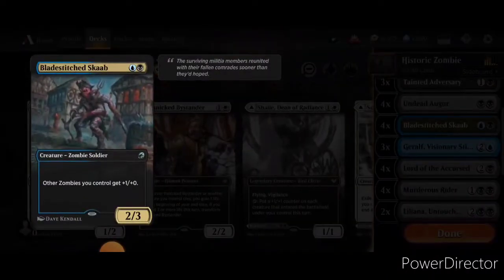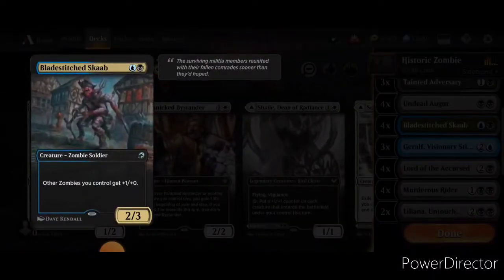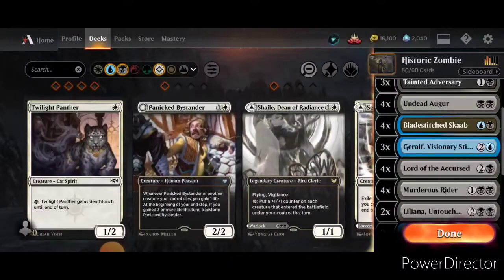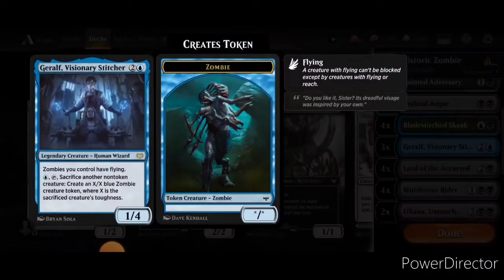Next, we have Blade Stitch Scab, which is just a really basic zombie lord. It's a 2/3 on its own, but it gives other zombies +1/+0. This is a brand new card to this build, and I just replaced another card with it.